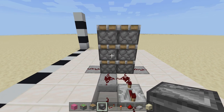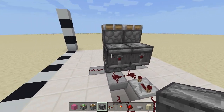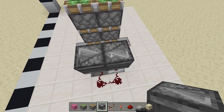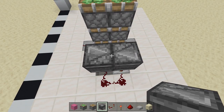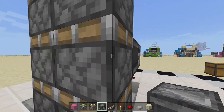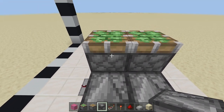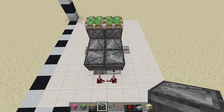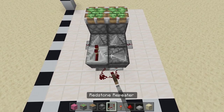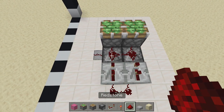Take out your observer blocks. Coming out from the middle sticky pistons, go out one and two, then face two observer blocks inwards — you'll know you placed them right when you see both arrows facing towards each other. Then coming out of these observer blocks going into your sticky pistons, place two more observer blocks facing in towards the sticky pistons — you'll know they're placed right when you see those arrows facing towards your sticky pistons. Then on top of these two observer blocks, place two repeaters set to two ticks delay.